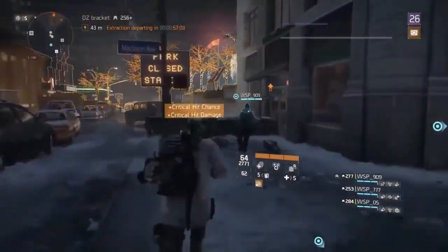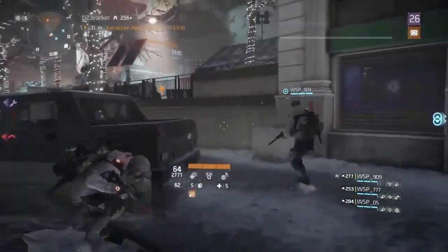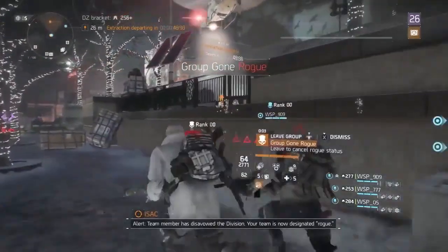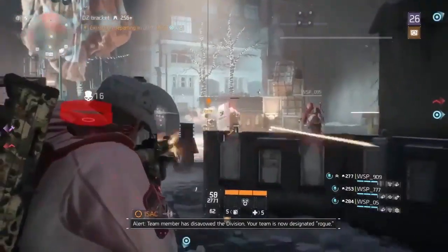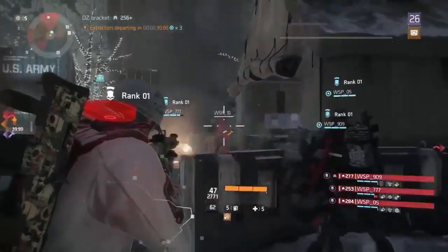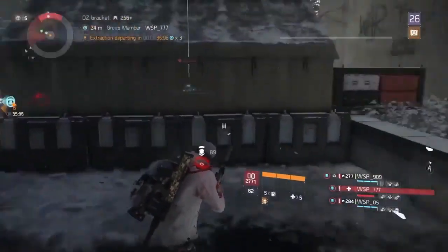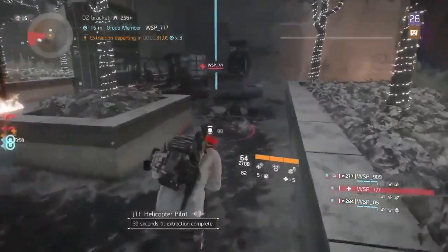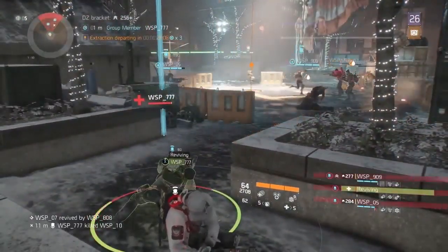So we're going to play this video now. We are running around the dark zone as it happens. This first part is going to be familiar to a lot of people, and we'll get into what happens after that. So our group's just gone rogue. You have a moment now — you get a message that someone in your group has gone rogue, and you can leave the group if you don't want to go rogue. We hope this makes people do more pickup groups in the dark zone.